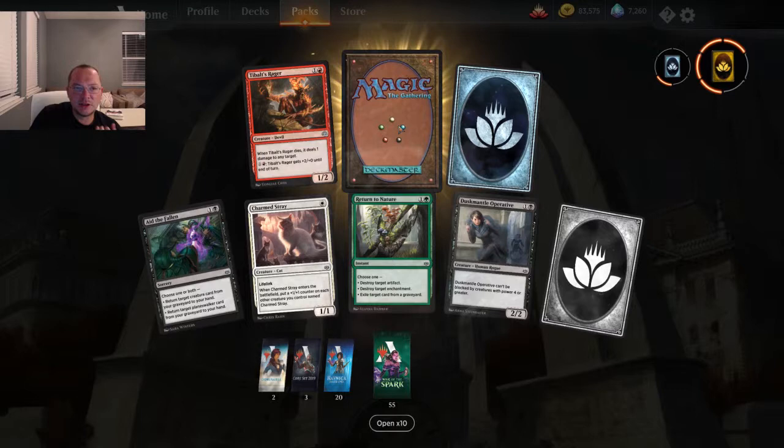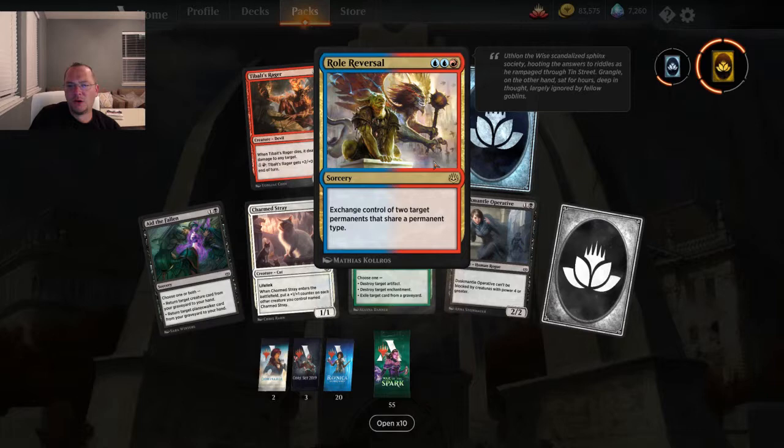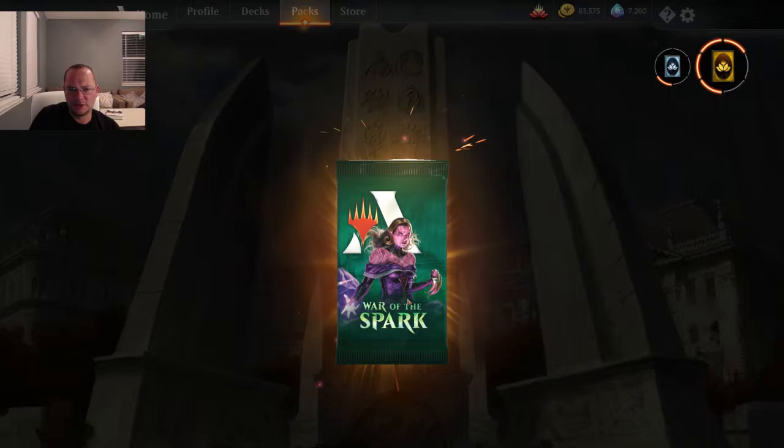Talbott's Rager: 1/2, deals one damage to any target and is pumpable — not too shabby. Roll Reversal — three mana, you exchange control of two target permanents that share a permanent type. I haven't played it yet, I did have it in a sealed draft. This one is not useful.